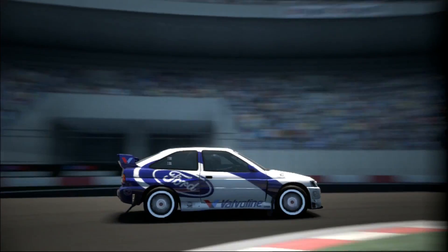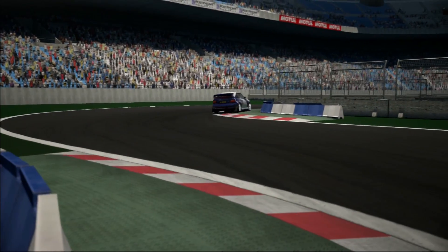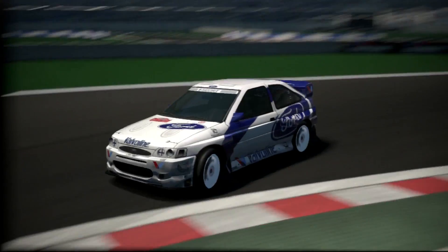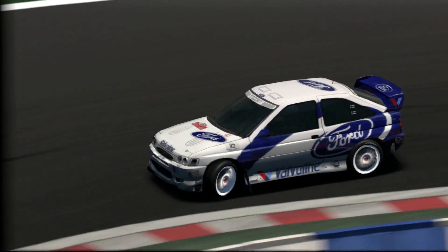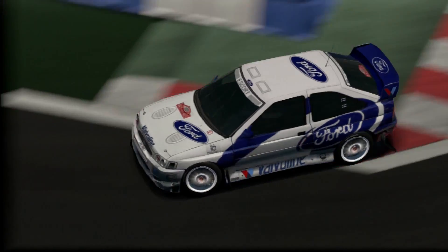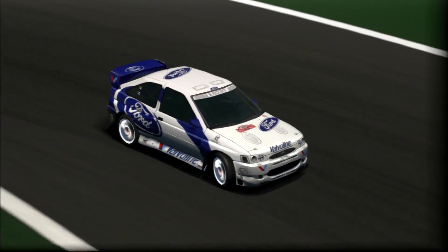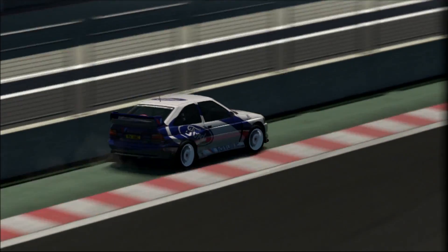I thought it would be a little bit different with this one — not just go for a Subaru or an Evo, so I went for an Escort, a '98 Escort. Also I was rather low on money and couldn't afford much, so this was fairly cheap for a rally car. Anyway, this has got 300 horsepower, weighs 1,230 kilos, so not quite the power-to-weight ratio of some of the other cars here. It also has an awful lot of understeer.